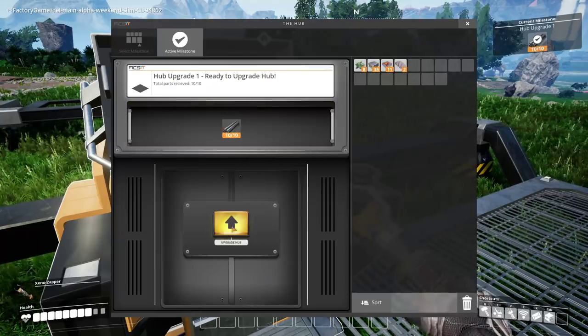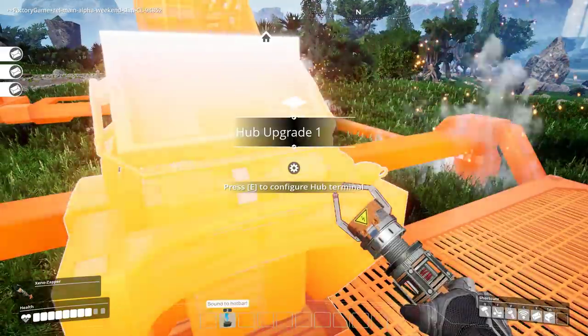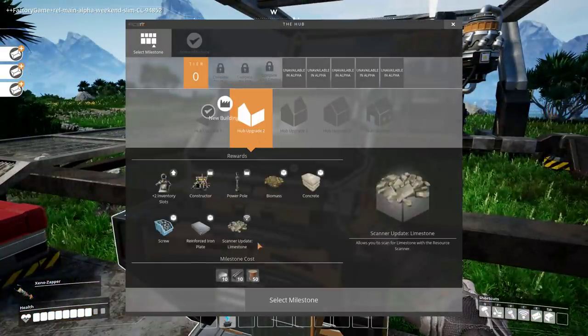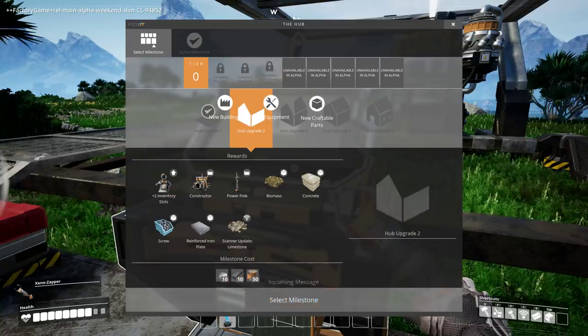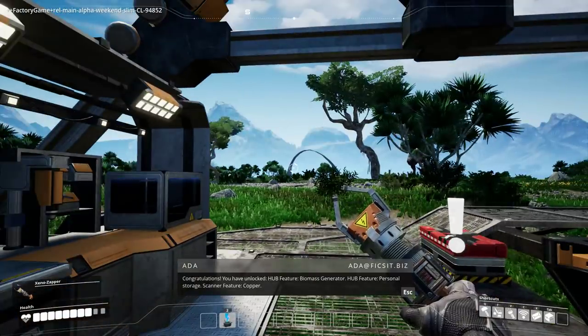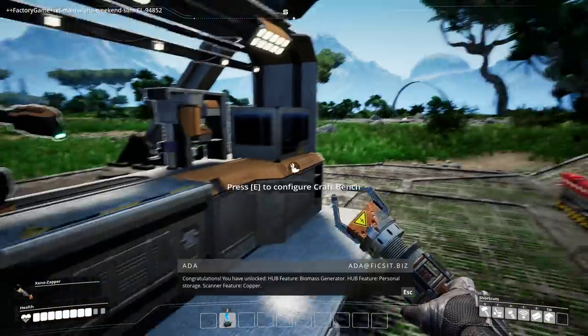Just drag and drop — sorted. Alright, sweet! What do I need for number 2? I need wire. You have unlocked: hub feature, biomass generator; hub feature, personal storage; scanner feature, copper.